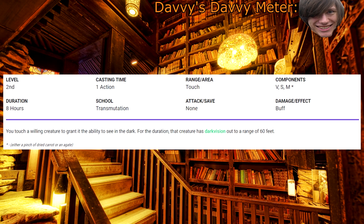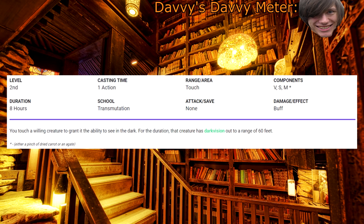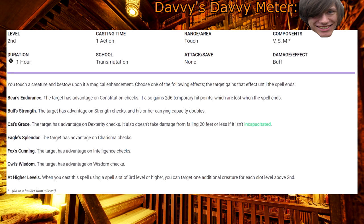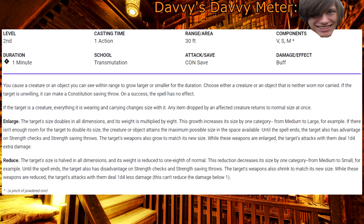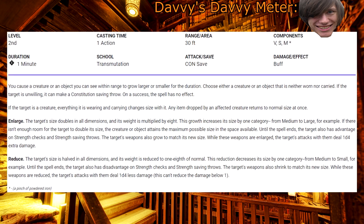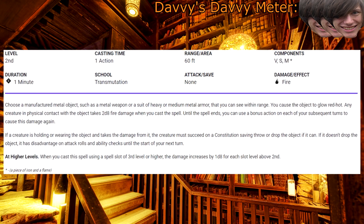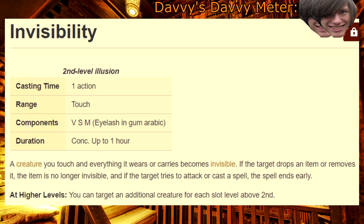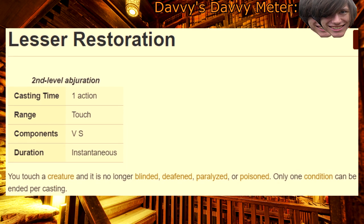Darkvision — you really won't need this, and if you do, somebody else can cast it. Or just buy a torch. Enhance Ability — there's a lot of utility with the spell, but also a lot of other casters can take this instead. Enlarge/Reduce — I've never liked this spell, and there's only one way for the Artificer to inflate somebody, and that's with an air hose right up the beat metal! Most people wear metal — make them pay for it. Invisibility — hey, have you guys seen The Invisible Man? It was actually a really good movie. Lesser Restoration — gotta have the sal for the job.